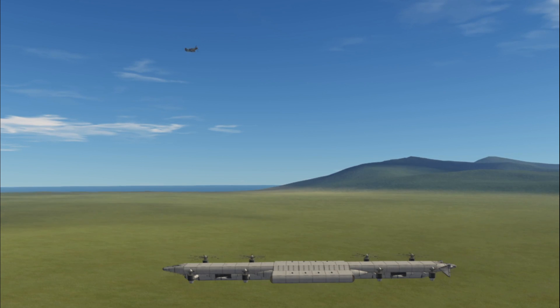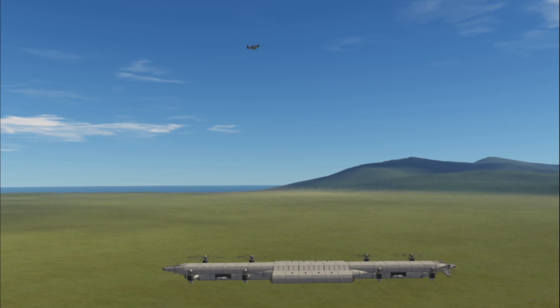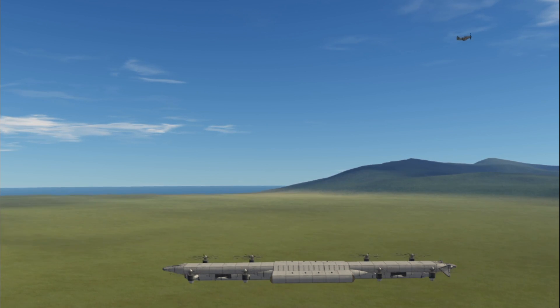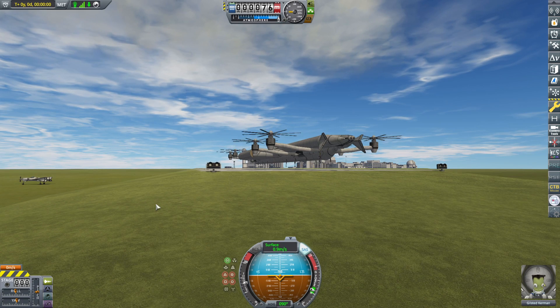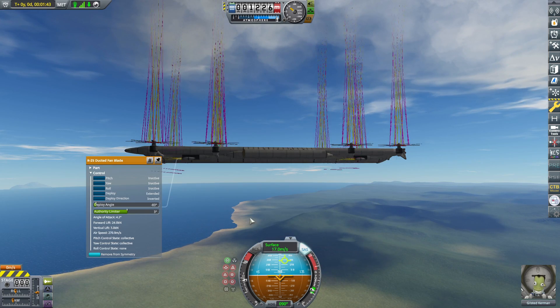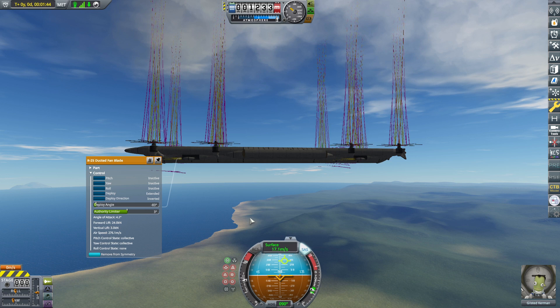This is my take on the helicarrier. And yes, that little plane that you see flying up there can indeed land on it. It can fly upwards, and if it really tries hard, it can eventually fly forwards.